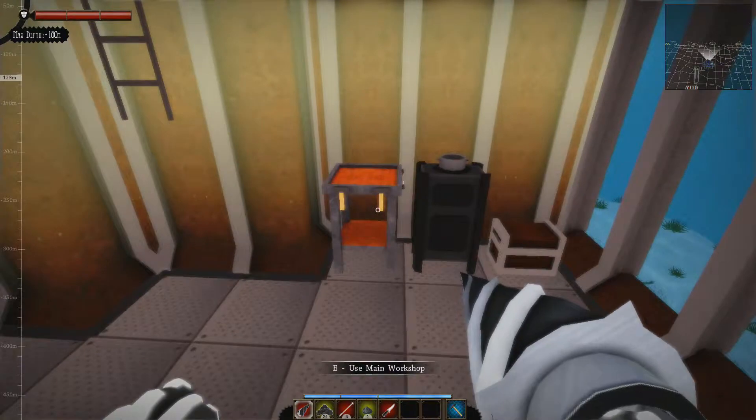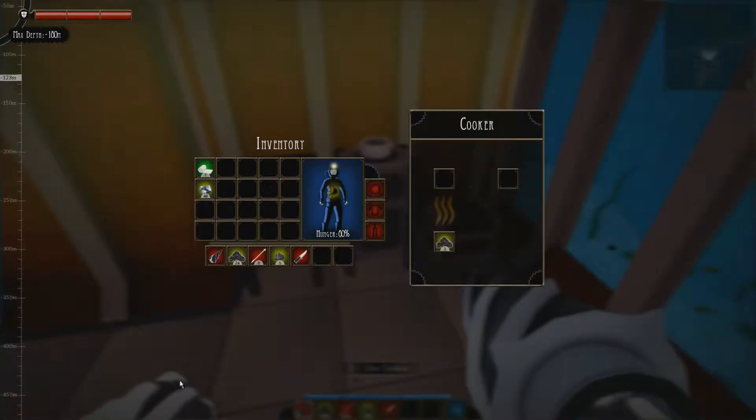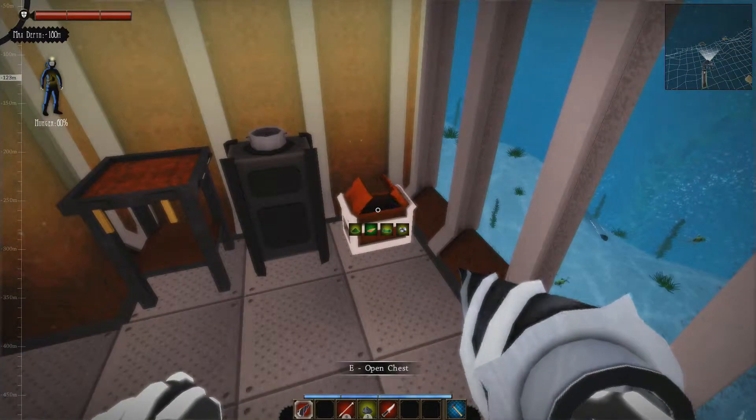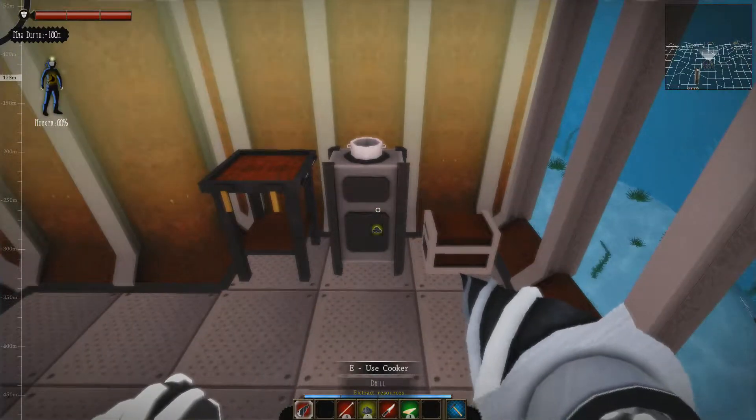Okay, so we got coal which we can put into our furnace — our cooker. Put the coal in here; it only uses one piece each time you cook something. Let's go ahead and cook this fish up — this fish needs to be cookified. All right, that'll help out quite a bit.